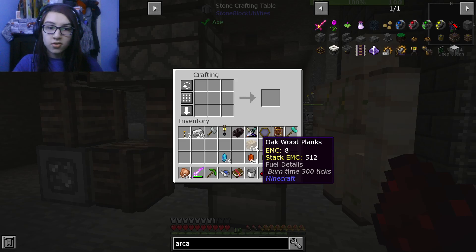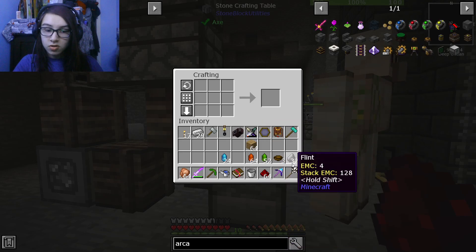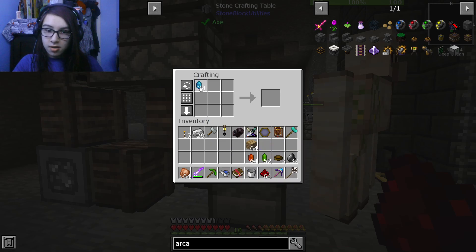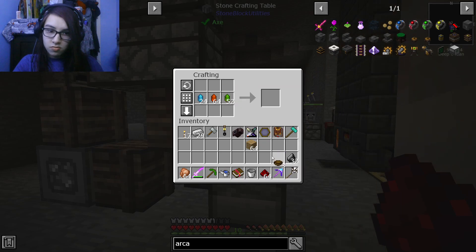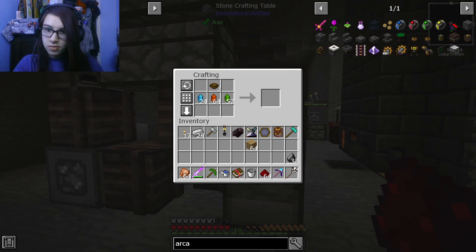Hello everybody and welcome back to some more Minecraft Stonebluff. The goal for today is I want to go to the End, so we're going to build some better armor — we're going to build Thaumium armor.